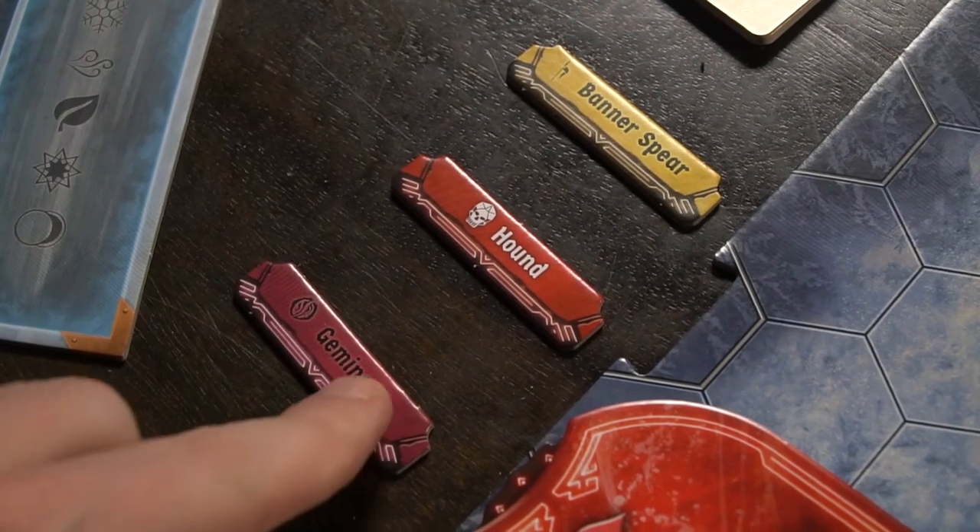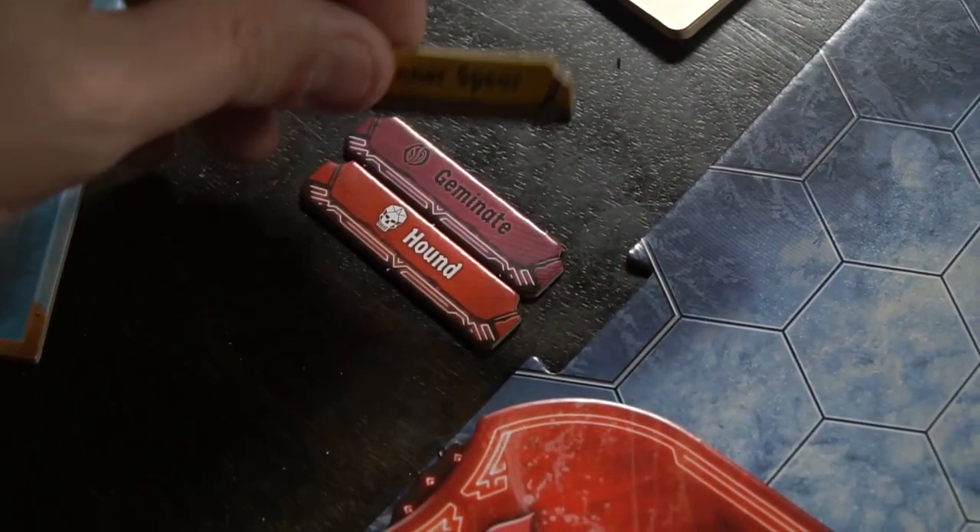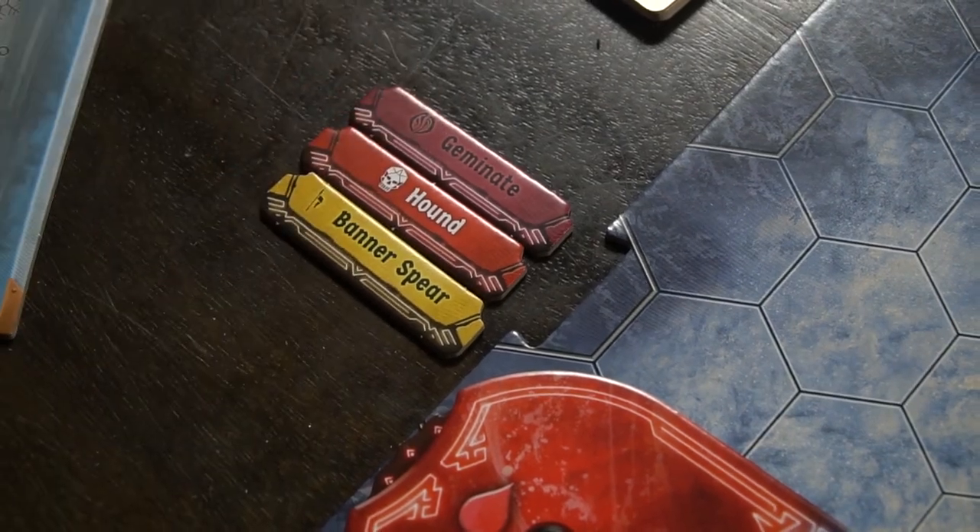Everybody plays their cards down, reveals them, and determines initiative. After that, you set up your initiative markers, and then players go in initiative order throughout the round and play their cards out. After they play their cards, those cards are discarded and won't come back until they're reshuffled.